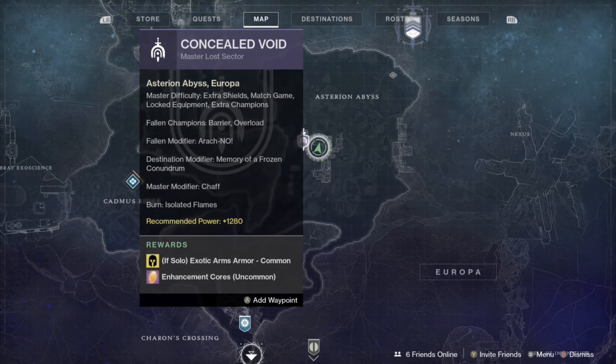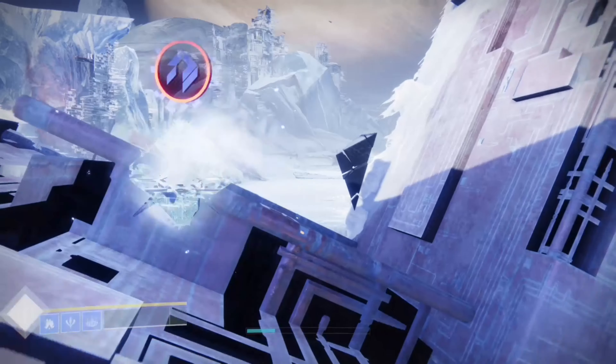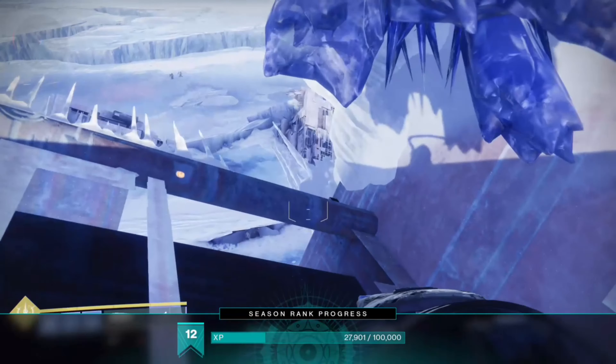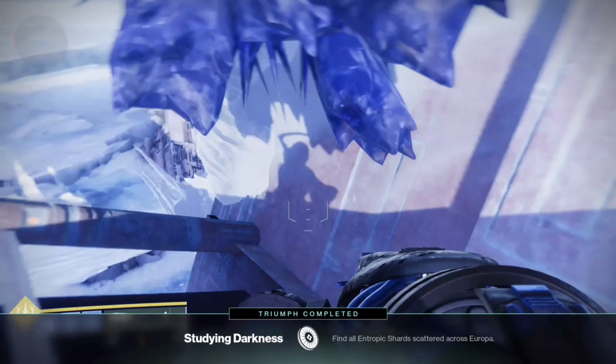First off, the first one — you want to go on top of the Lost Sector, which is the Concealed Void, on this giant pillar rock kind of thing. This will be your first Entropic Shard.